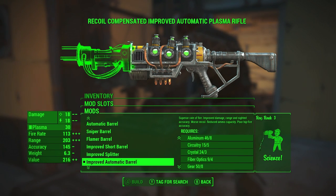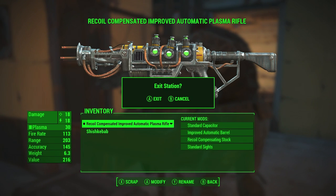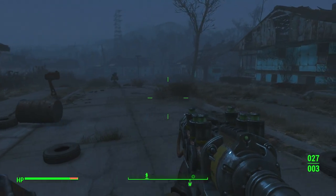The improved automatic barrel isn't too hard to make — the fiber optics are a little bit hard to find, and the gold is also kind of hard to find. But the harder part is actually getting a Science skill of rank 3, because that requires at least level 28, which is a fairly high level.